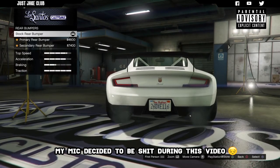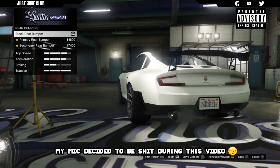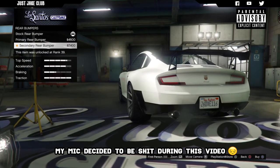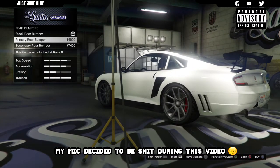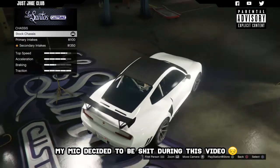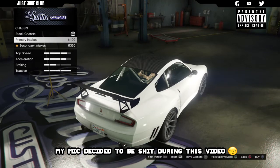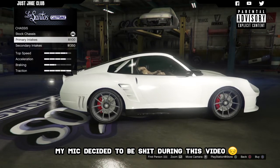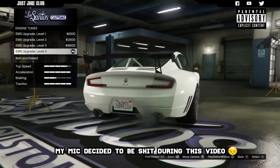For the rear bumper we've only got two additional options, which is even fewer than the front bumper. For the amount of money you're spending on this vehicle you'd expect a bit more customization. You've got the primary and the secondary options - since we went primary on the front bumper we're going primary on the rear bumper too. For the chassis, you can see there's a roll cage already installed from stock, which is pretty cool. We've got the stock chassis, then the primary intake on the side, and I'm going to go with primary to roll nicely with the front and rear bumper.